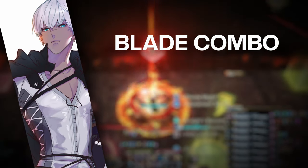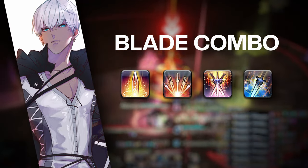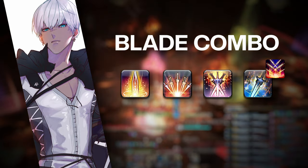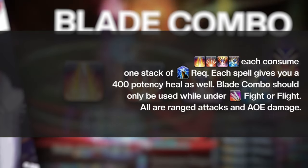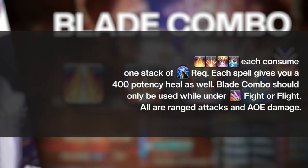Your blade combo is as follows: Confiteor, Blade of Faith, Blade of Truth, and Blade of Valor. After using Blade of Valor, you unlock the powerful OGCD Blade of Honor. All ranged attacks and AoE damage — Confiteor, Faith, Truth, and Valor — each consume one stack of Requiescat. Each spell also gives you a 400 potency heal. Blade combo should only be used while under Fight or Flight.